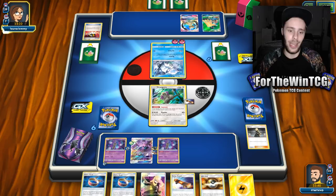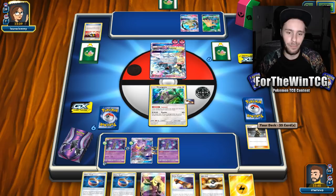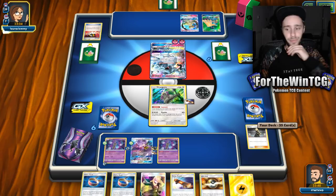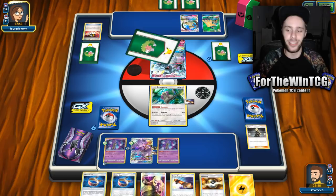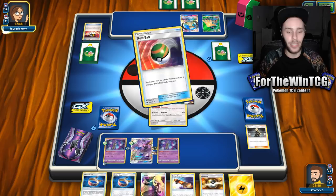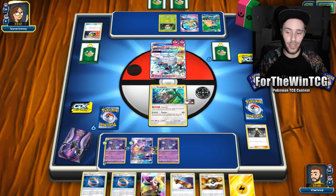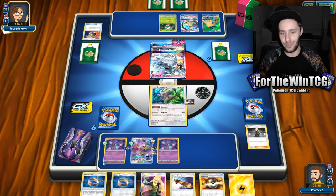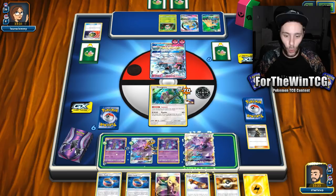Checking — are they resistant to Steel? No, they're weak to Steel. Oh, we're fine! I was thinking of Jolteon's resistance to Steel. So we should be able to take this out. The metal goggles stops the snipe. I need to think about what I'm attaching here because I want to play an Ultra Ball and then Cynthia. I'll have to Ultra Ball away the Escape Board and the Choice Band to get a Dublade out, and then get a Choice Band on this.